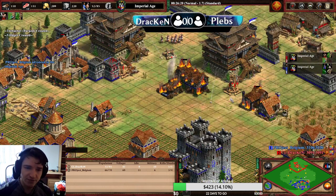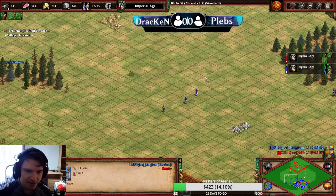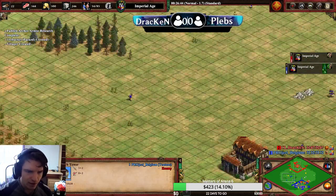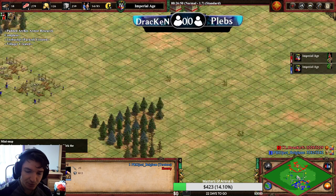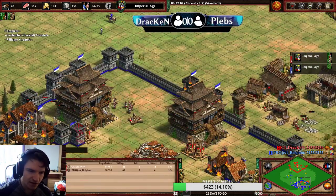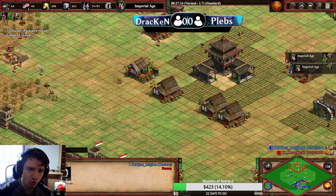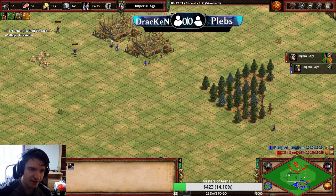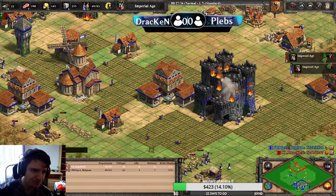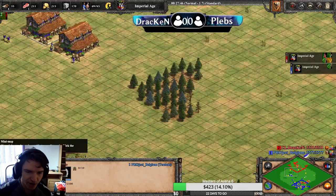One very nice thing that I liked about what Project Belgium did against me is the two petards. He made two petards and sent them forward. He's smart — he knows there is no defense in my base because he sees that everything I had I'm investing into this forward position. So he's counting on doing some counter damage. He knows there are no defensive TCs; he knows I'm on one TC. So he's trying to counter-attack with two petards and maybe some knights, putting pressure on my base. It shouldn't be a crazy amount of damage because he has basically no resources for this, but it's a nice move by him to at least try to do something.